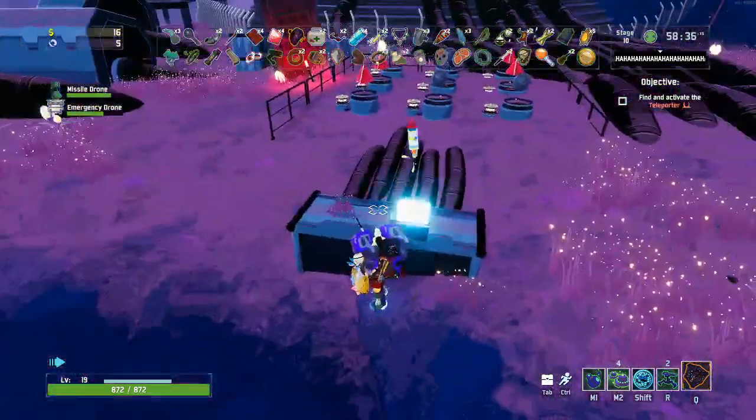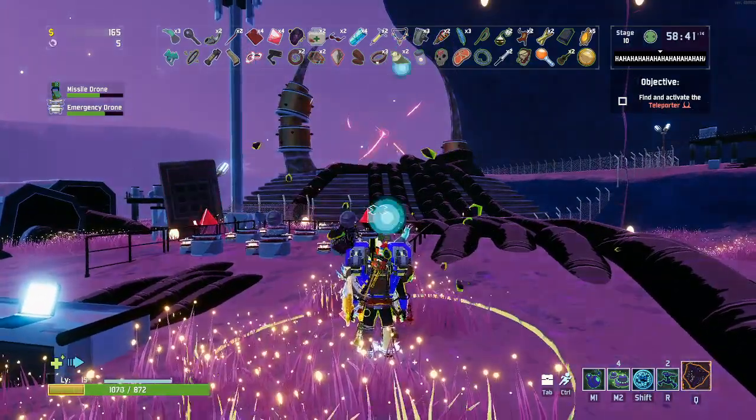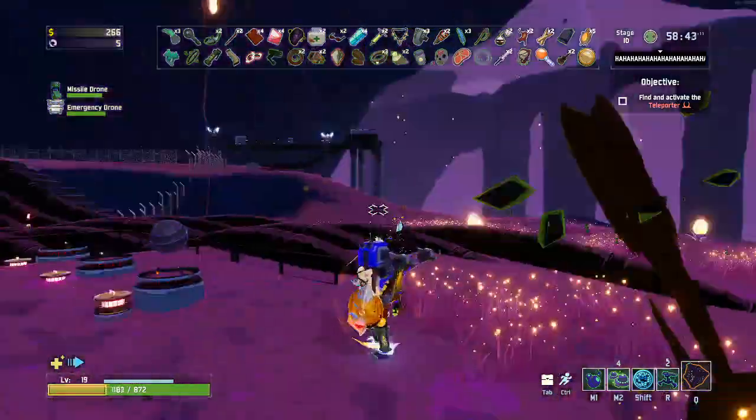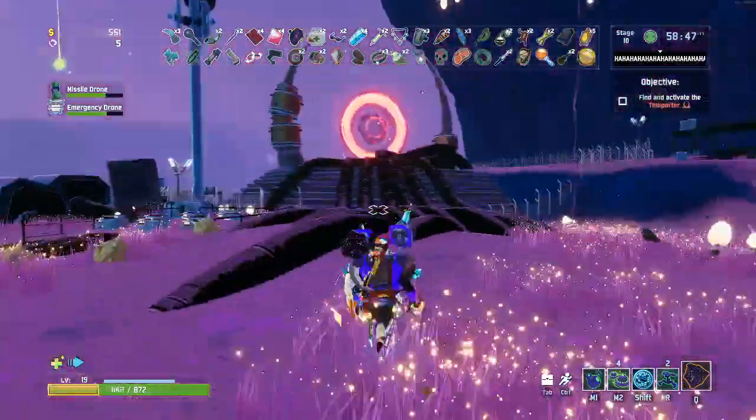Once you put in the code, you hit Submit the Formula, and as you can see in front of me, a portal will start to appear. It's worth mentioning that you can only get one Artifact every time you come here, so you are going to have to repeat and come back to this area multiple times to unlock Artifacts.